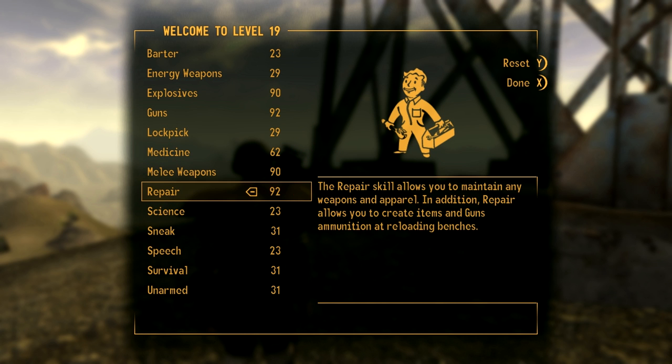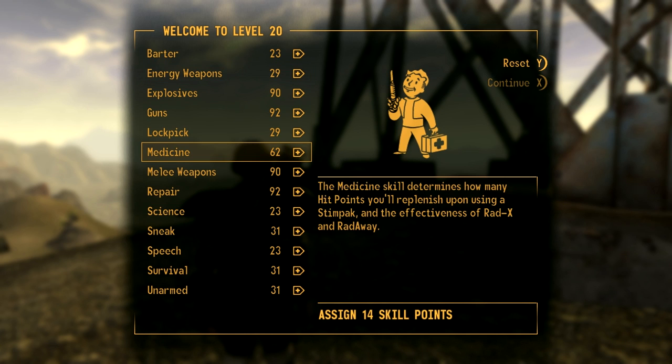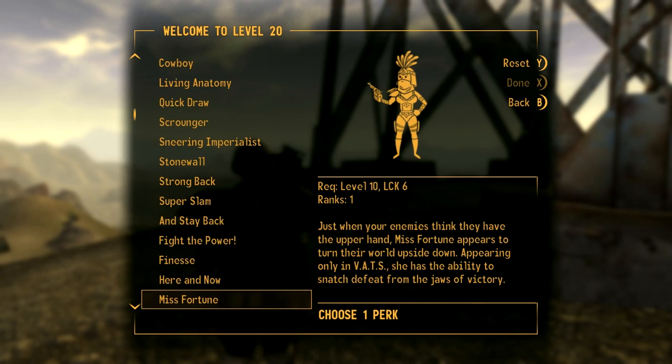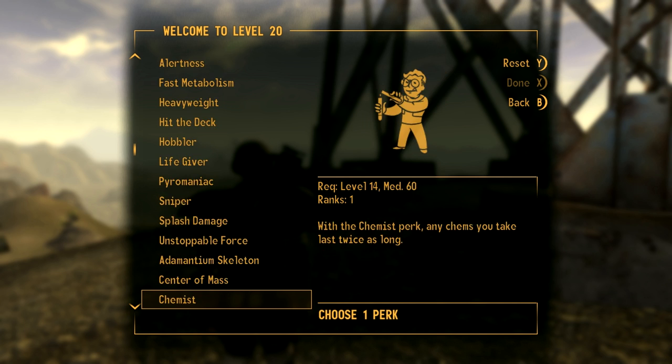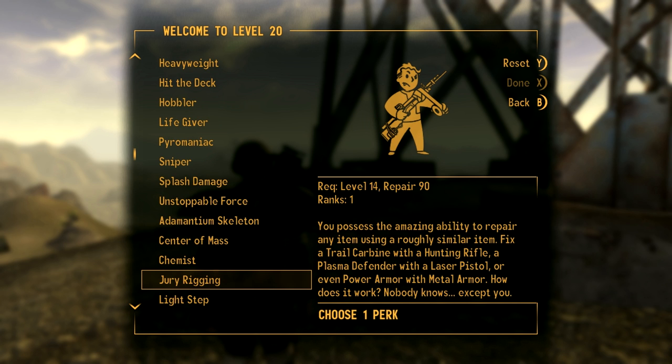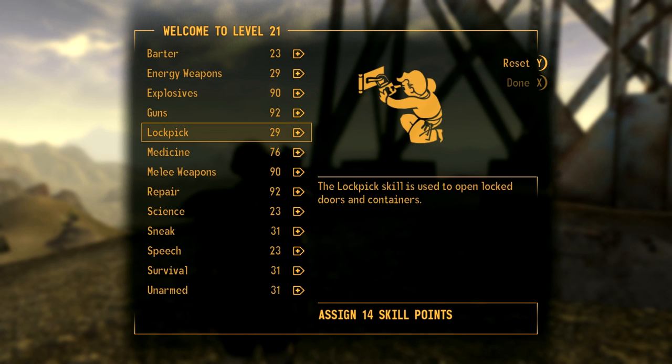We'll get our repair up again to 92 and get our medicine up a little more. One thing we should always do for pretty much every single character: Jury Rigging. It's an awesome perk and we should get it for this character because he has a lot of different weapons that need repairing, and it's easier when you can find them with more commonly available materials.